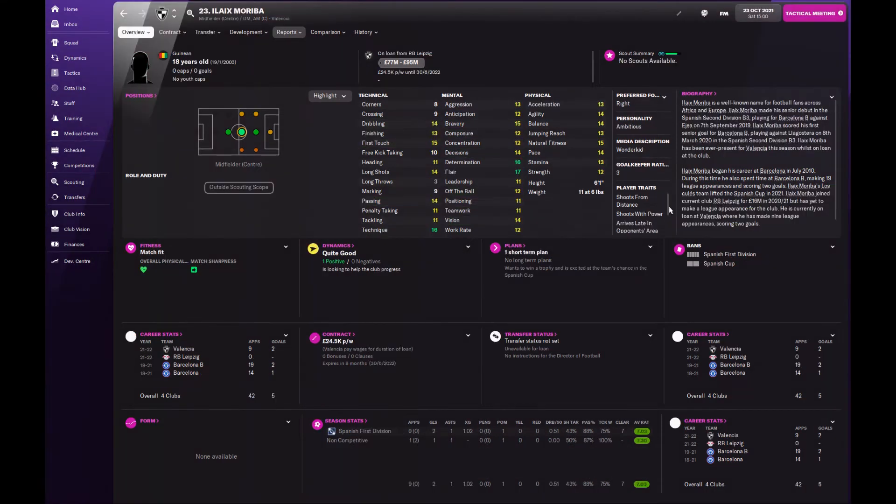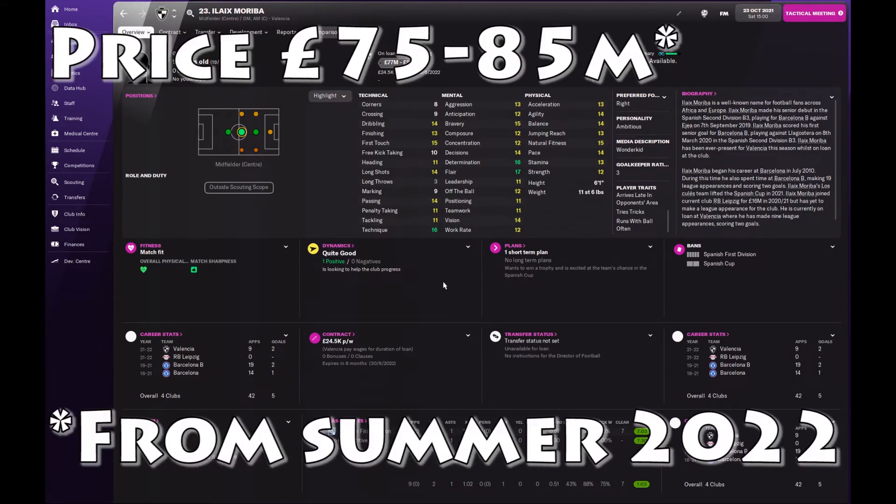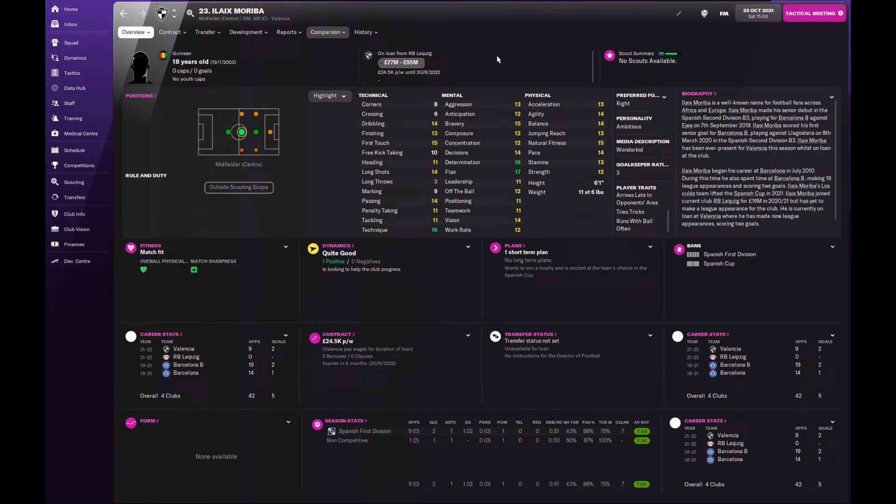In terms of player traits, Moriba has shoots from distance, shoots with power, arrives late in the opponent's area — quite nice for this role — tries tricks, runs with ball often. In terms of cost, he's on loan at Valencia so you can't get him until summer 2022 at the earliest. I've bought him for somewhere between £75 to £85 million usually, though it's possible you might need some add-ons. He doesn't require silly wages either, so a very good signing.